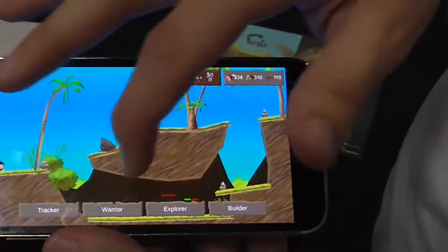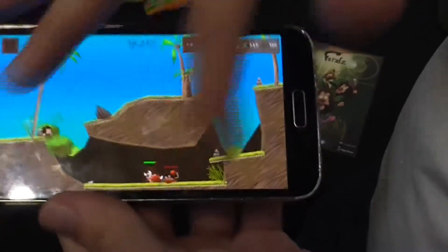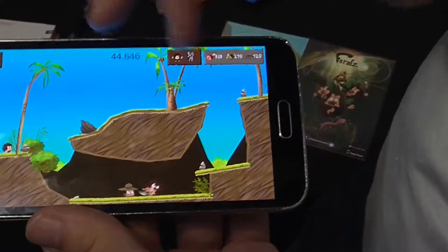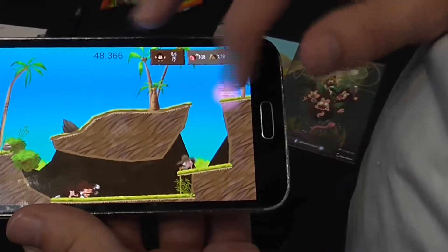You can add another warrior just to finish off the last enemies. At this point you've finished this area but you need to get out. See these rocks? The explorer is able to throw ropes up there so your ferals can climb out.